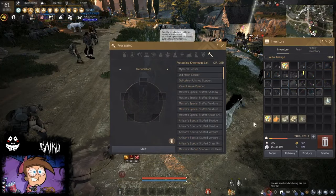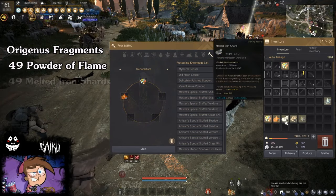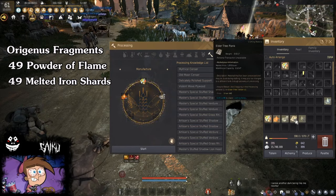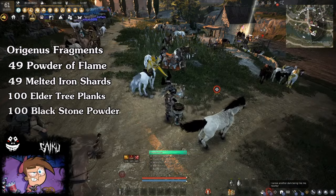Now you go over to Manufacture and you want your Fragment, 49 Powder of Flame, 49 Melted Iron Shards, 100 Elder Tree Planks, and 100 Blackstone Powder.